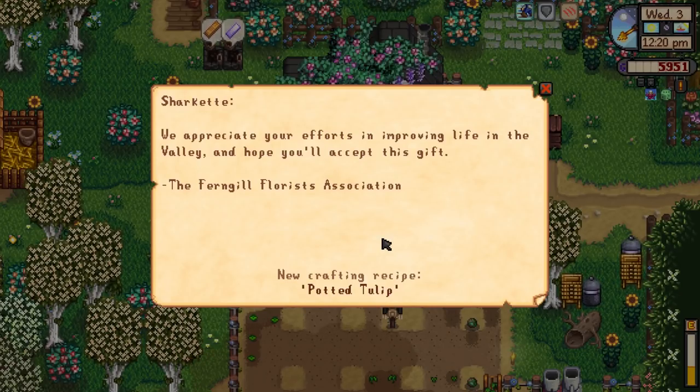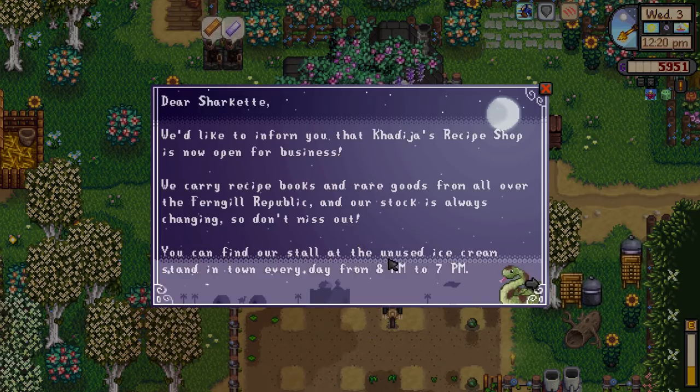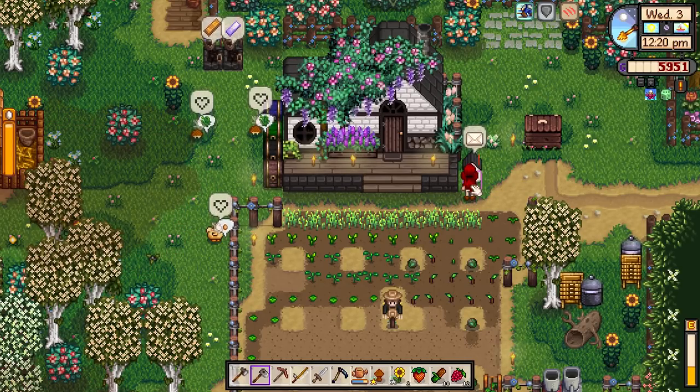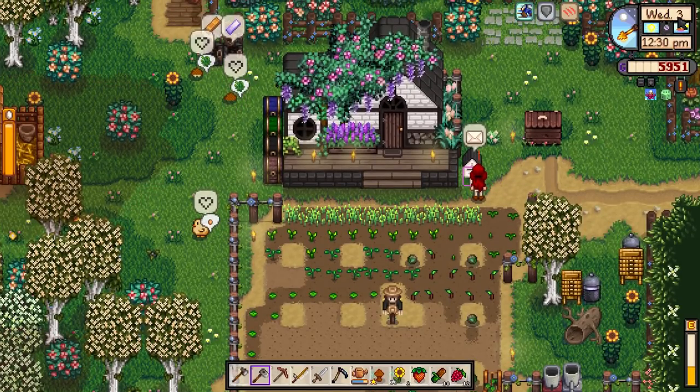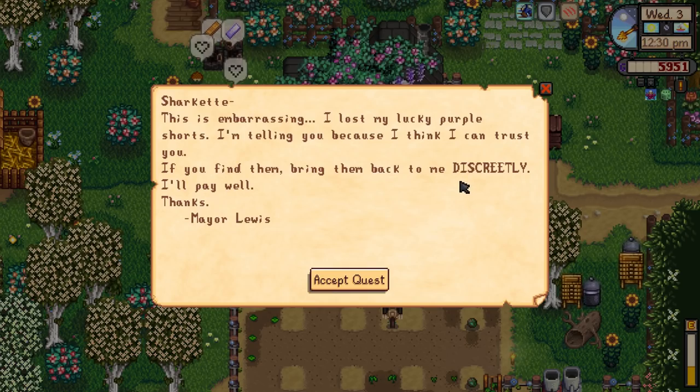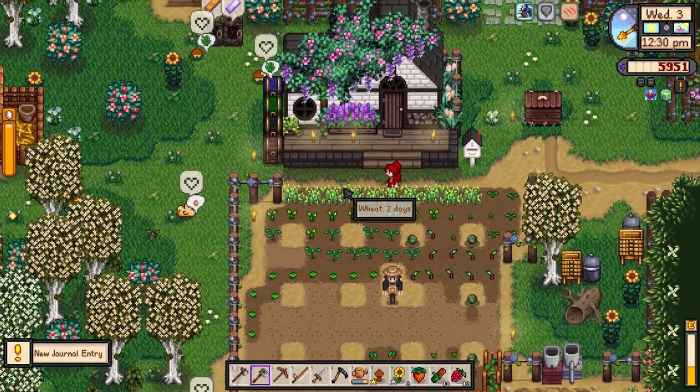We've got a potted tulip from the Ferngill Florists Association — they appreciate our efforts improving life in the valley. Then there's a letter from Cardia's recipe shop, now open for business — they carry recipe books and rare goods from all over the Ferngill Republic, with stock always changing. You can find their stall in the unused ice cream stand in town every day from 8am till 7pm. Next, Lewis sends a recipe for homemade brown sugar. And then — it's that beloved quest we all love — Lewis has lost his lucky purple shorts! Let's sort the animals out and then head into town.